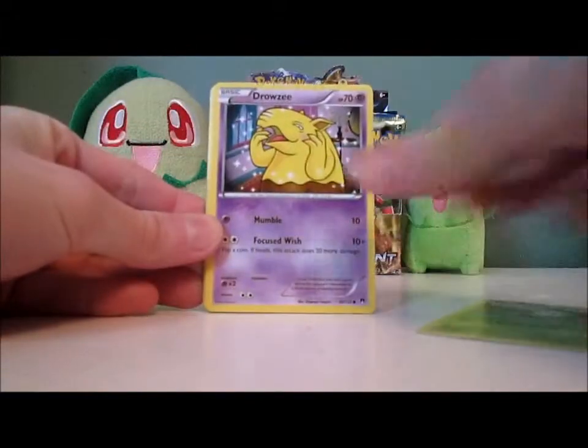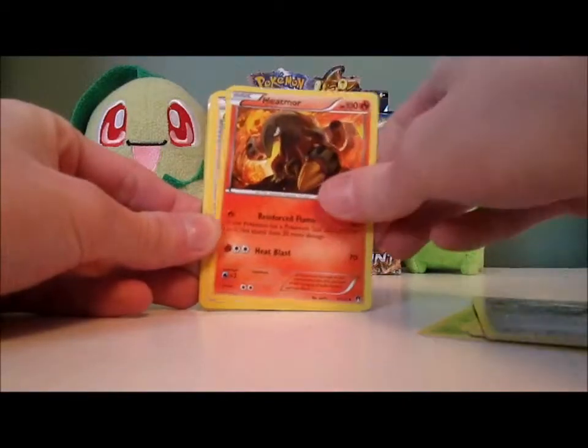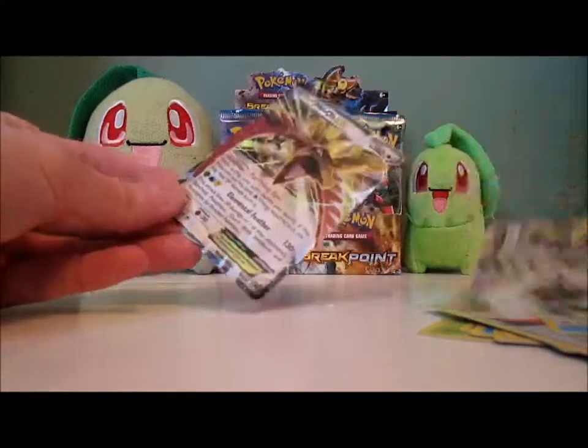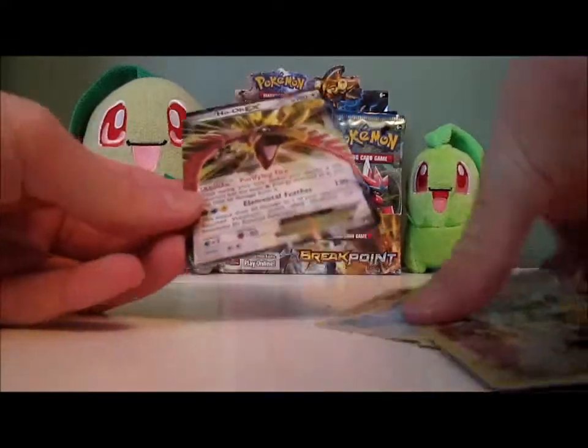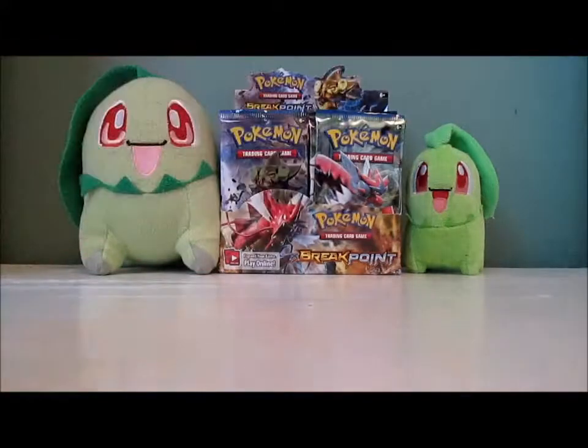Okay, we got a Petalil, Drowzee, Corsola, Froakie, Ferroseed, Heatmor, Fighting Fairy Belt, Cloyster, Trevenant Break, and a Ho-Oh EX. Wow, that is awesome — I like Ho-Oh EX. I haven't pulled this card out of a pack yet; this is the first one. I did buy this card a while ago because I needed it for something.